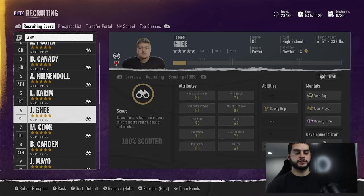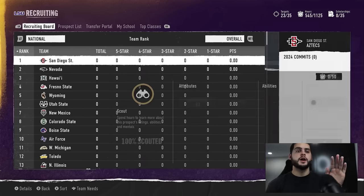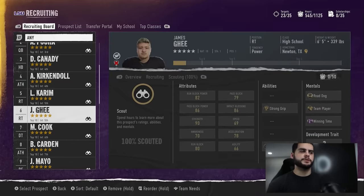The only time I'll say taking a red gem player is good is if you're a low-star school, or a top-tier school trying to build your recruiting class and need points under top classes — getting five-stars helps with that. But for actual playing and development purposes, it's not good. Red gem does not mean they're basically a four-star. Red gem does not mean they're a slightly lower overall five-star.